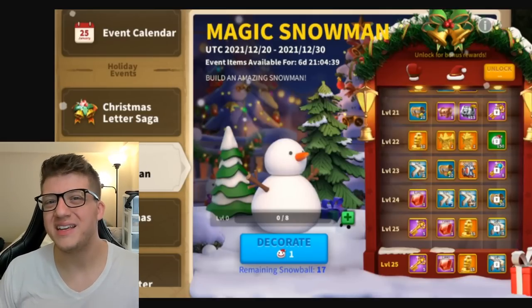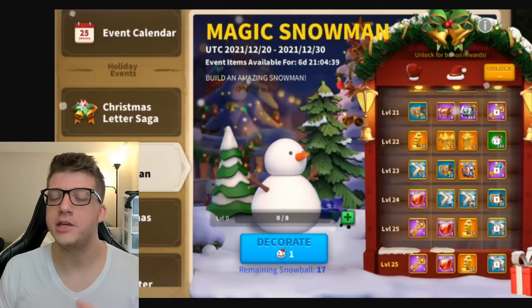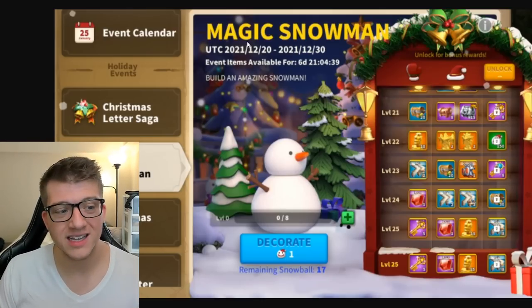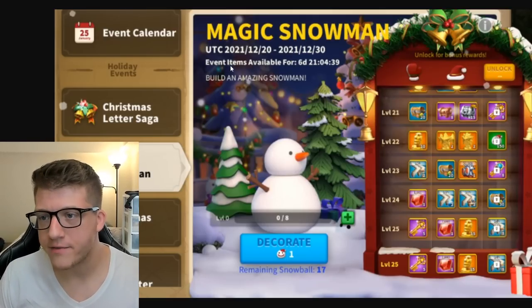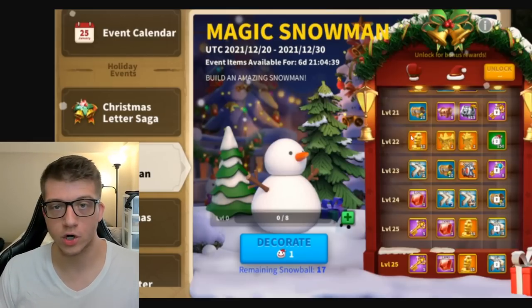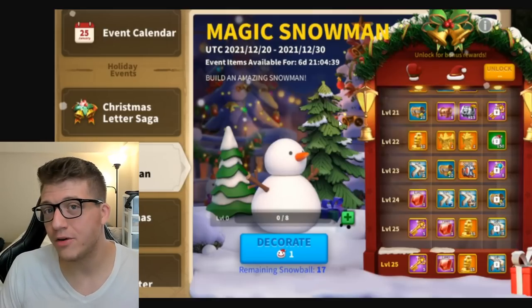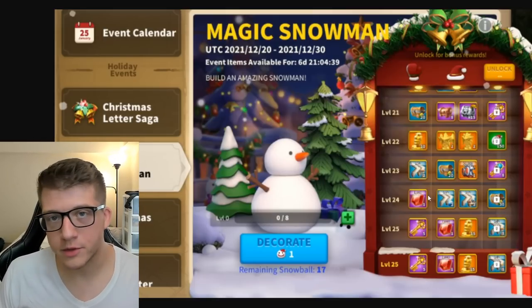Next let's talk about holiday events — in particular the 7,000 gem event. This is the best event you can participate in for holidays. This was last year's Magic Snowman event, and we'll likely see something very similar for Christmas, Thanksgiving, or Halloween — maybe two out of three.